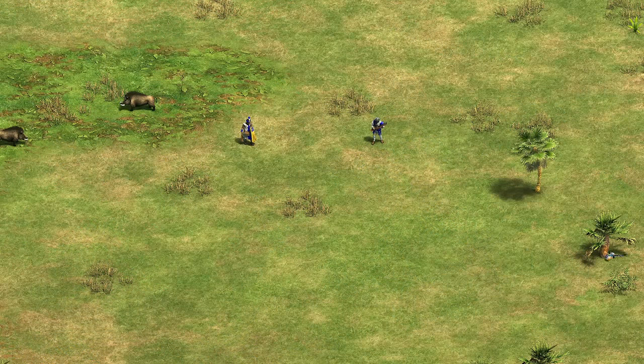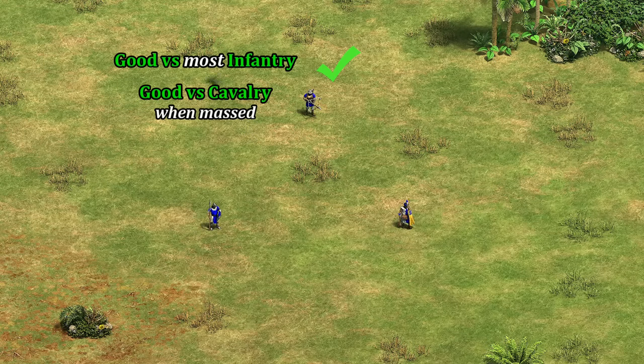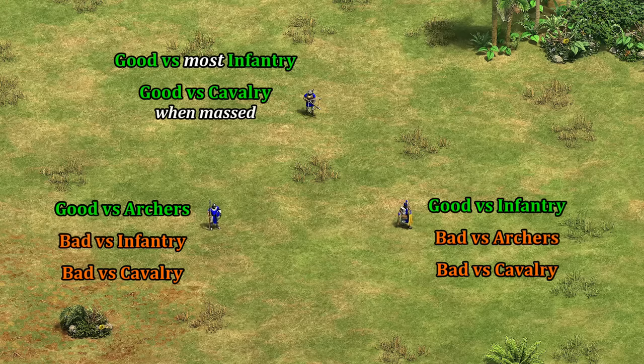Going into this, my perception was that the Crossbow as a unit is generally good against infantry and even cavalry if you get a decent number of them, whereas the Incas' other two archery range units are highly specialized — the Elite Skirmisher being good against archers and really nothing else, while the Slinger is good against infantry and again nothing else.